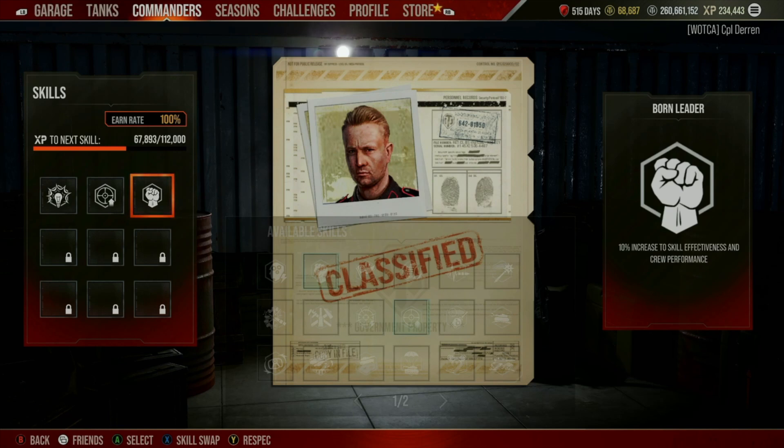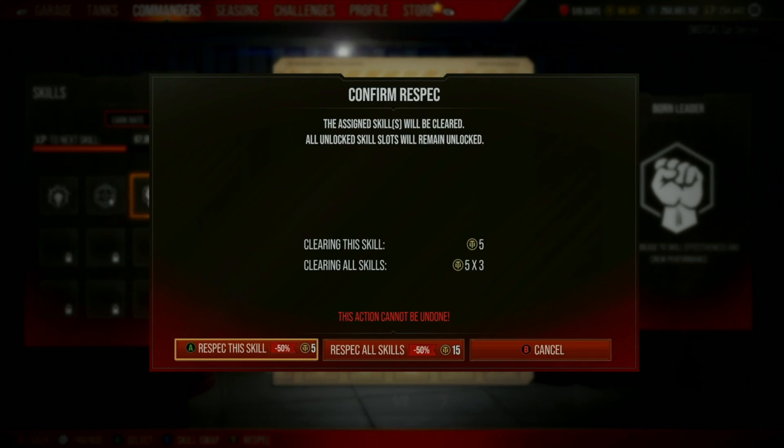So I'm going to hover specifically over the Boren Leader skill, and I'm going to hit the Y button — or Triangle on PlayStation — in order to bring up the respec prompt. Now there is also the old option where you can respec all skills at once, but it is important to hover over the skill you want to replace before you select Respec.